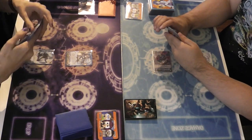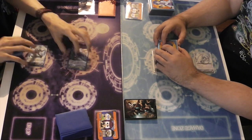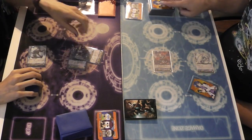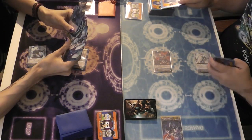Stand and draw. Let's ride Dorant and attack for 14 — no guard. Here's a crit, and here's another crit! Power to my guard. Stand and draw.